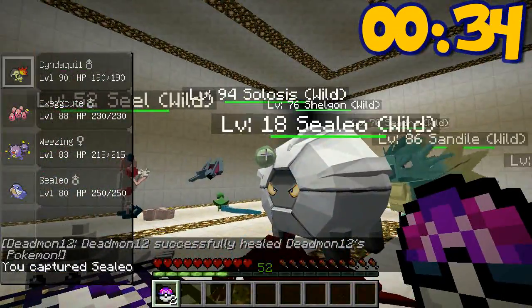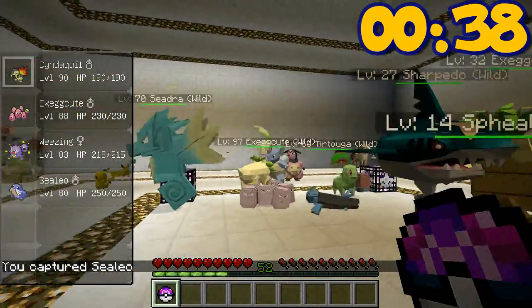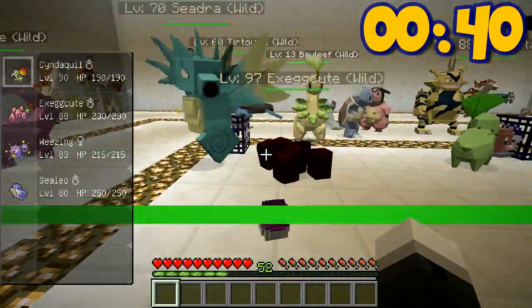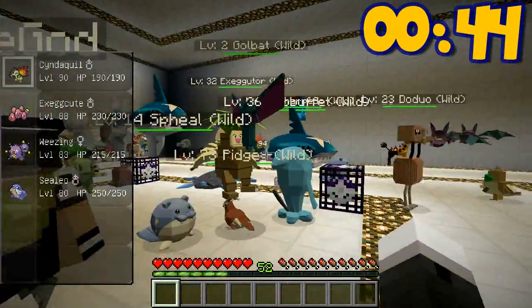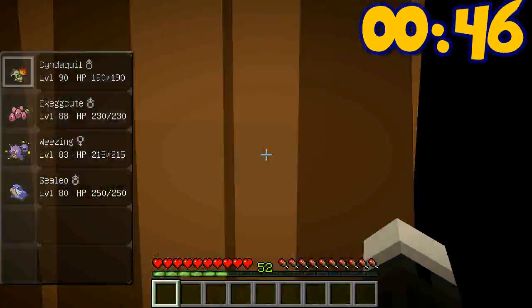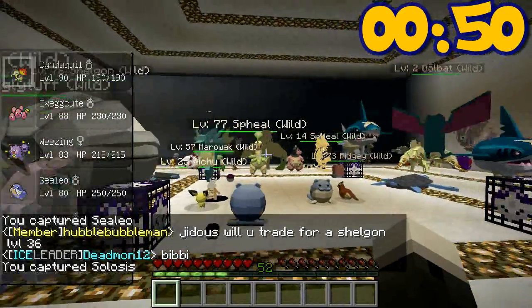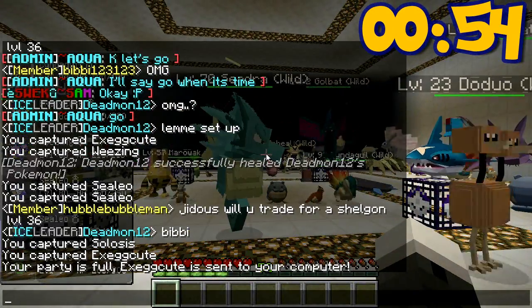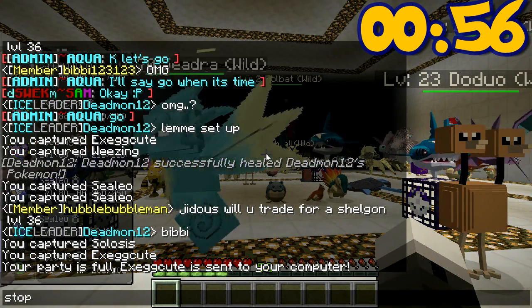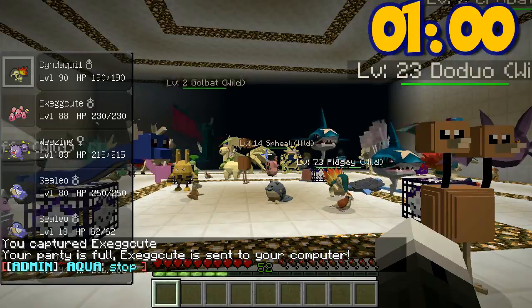Level 94 Exeggcute — oh, I missed and hit a level 18 Exeggcute, that is also a danger. Another Exeggcute, level 97. Alright, that's all my Pokemon. We've got 15 seconds left, so I'll make sure my friend gets all the time he has. 5, 4, 3, 2, 1, 0 — and stop.